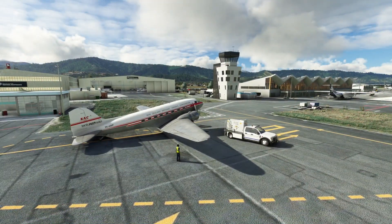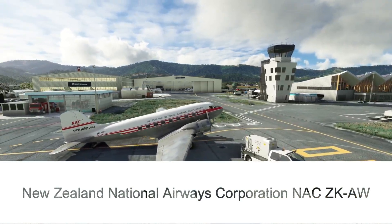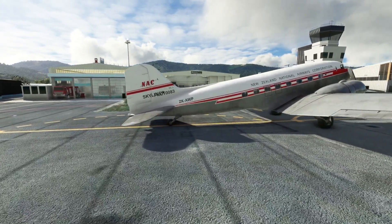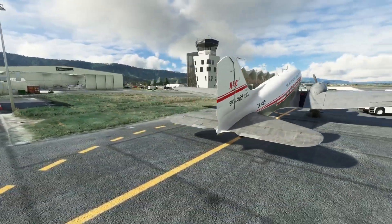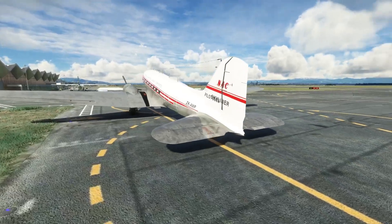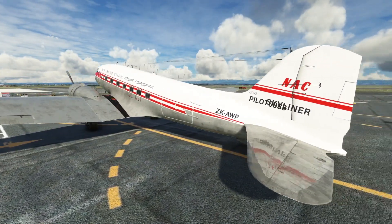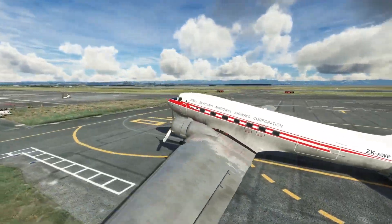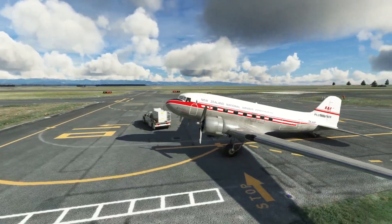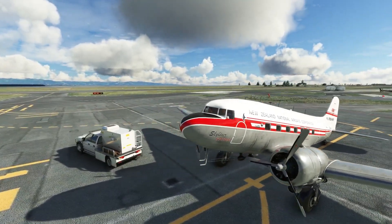Number four: the New Zealand National Airways Corporation. The skyliner just goes over your name, but it's not a huge deal — I'm sure we'll see a fix for that. I really dig the way this one looks; it looks really good.